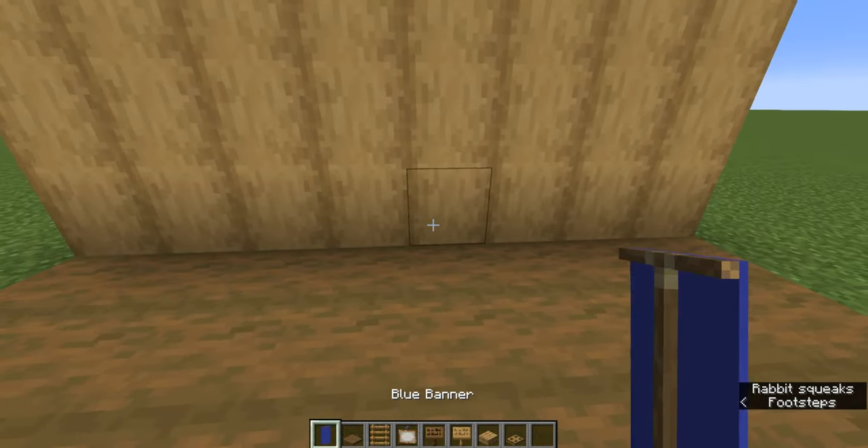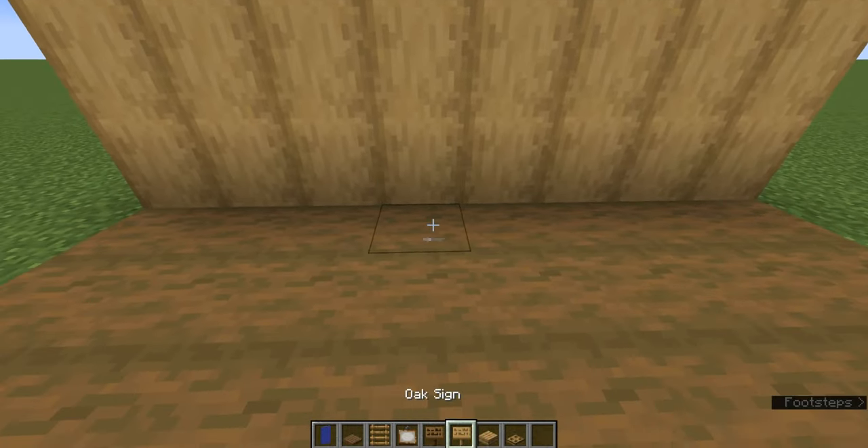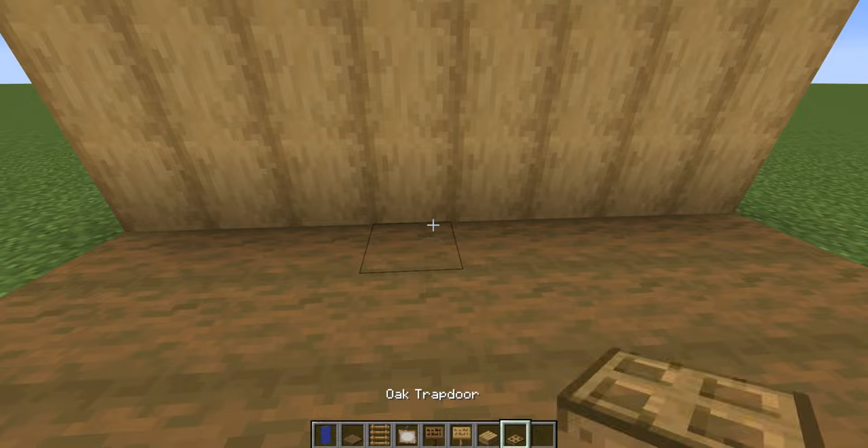So first off you're going to want some blue banners, spruce trapdoors, ladders, a painting, spruce signs, oak signs, oak slabs, and oak trapdoors.